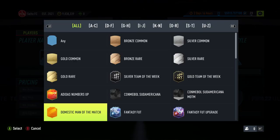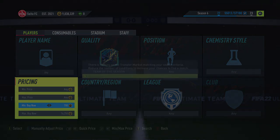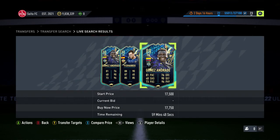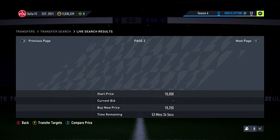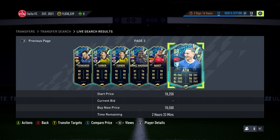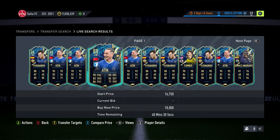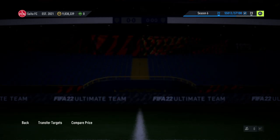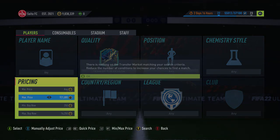We're going to start in the market. You want to put in Team of the Season and check the price of the cheapest one. You're looking around 16-17k. So it's going to keep going up - 17,750 is the cheapest right now. You go to 18,500 to see the base rate of most cards, so you can get 18k per card basically - that's a guarantee. If you want to be safe, go 17,750 just to guarantee sales. So you're going to try and snipe them at around 16,250 to make yourself at least 500 coins per card.